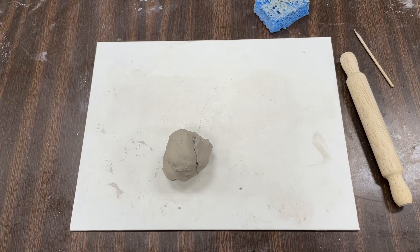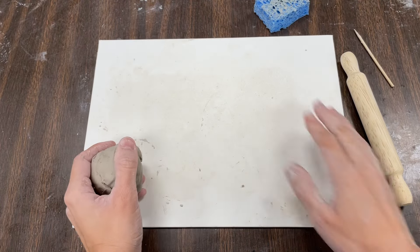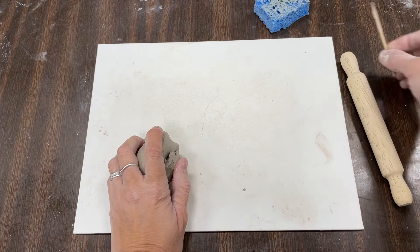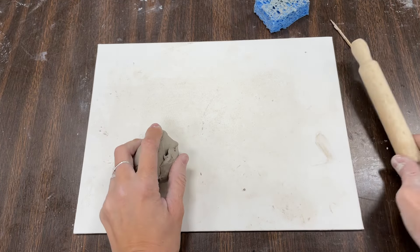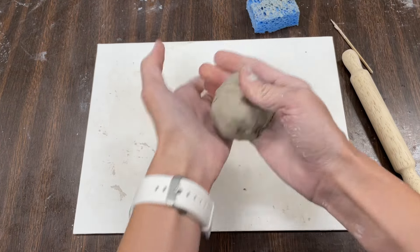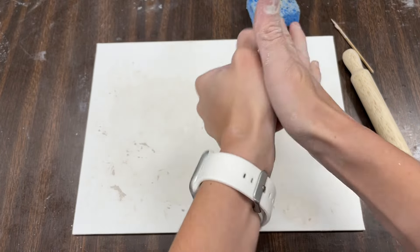At class today we're going to be working with clay. You also have a canvas board to work on. There are some wooden tools for molding and rolling, and even a sponge for smoothing out the clay. So let's start playing with the clay and exploring.